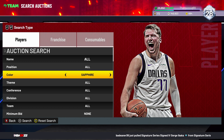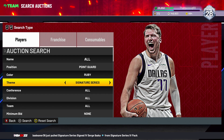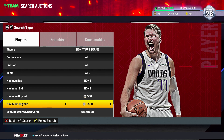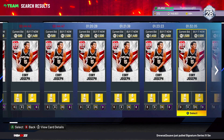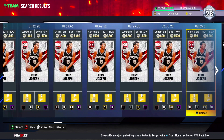The first filter I like doing is the Ruby. What I do is Ruby point guard, theme signature series, and then minimum 500 and maximum 1500. So the regular Cory Joseph — if you can find it for 1k you should buy it and sell it for like 1200.